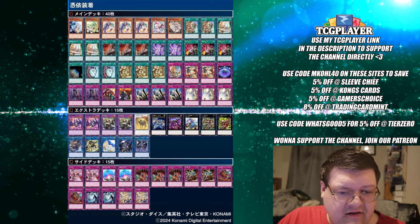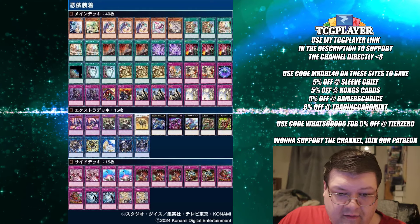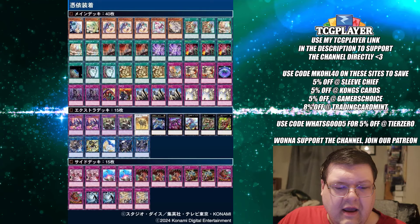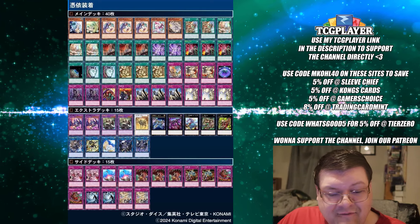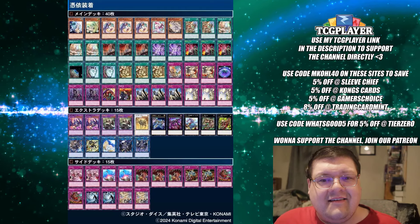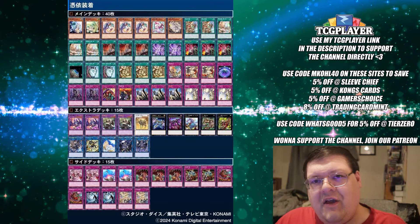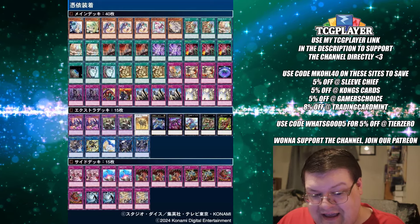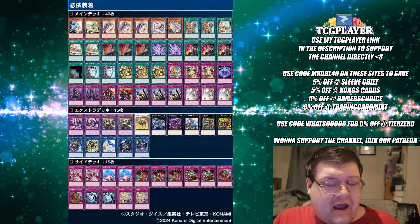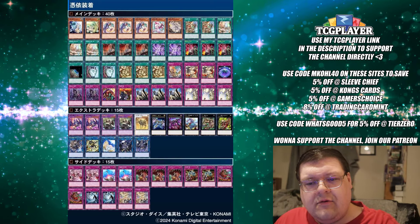We did have this anti-meta Charmer deck show up, where you have a Fairy Tail Snow, Card of Demise, and your Secret Village locking your opponent while relying on a very small Charmer package to get things going. There's a 15-trap side deck that this deck is attempting to rotate in for whatever matchup it thinks it's going to need, which is kind of crazy. Also, you're playing the mini Underworld Goddess in here, which is kind of cool.